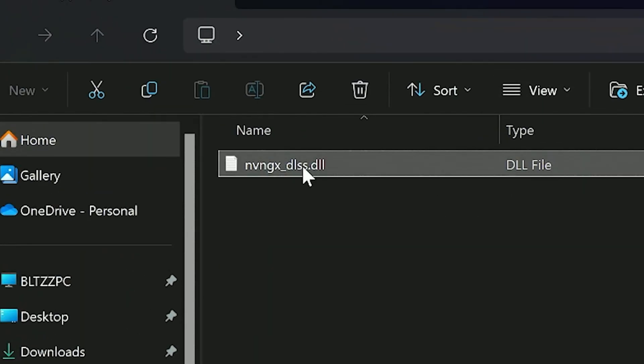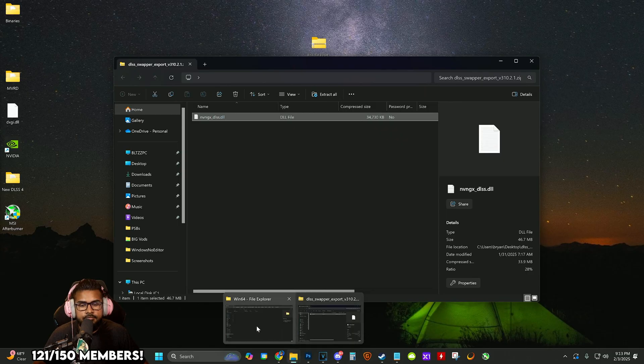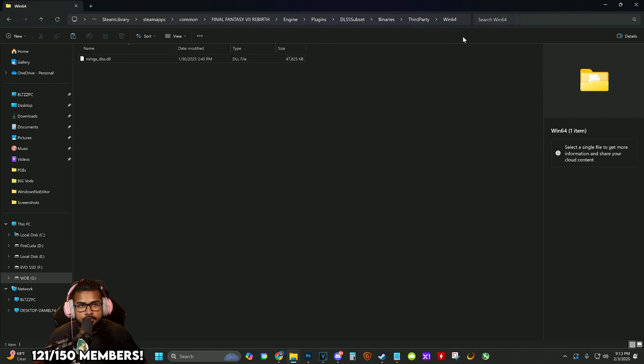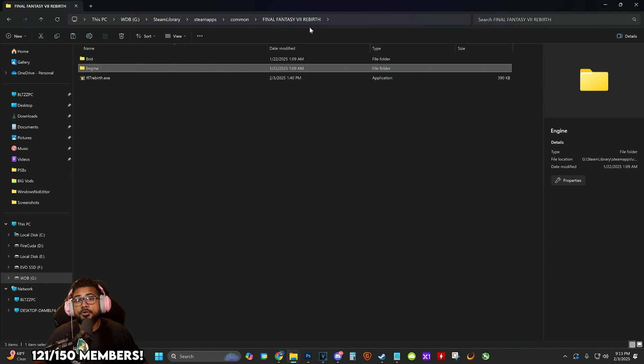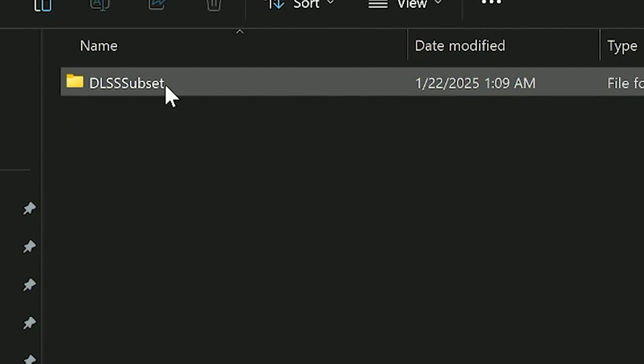Now we have this zip file that has DLSS 4 in it — it's going to be the exact same file name as the original. We're going to copy this and go back into the Final Fantasy 7 Rebirth folder we kept open — Engine, Plugins, DLSS, Subset, Binaries, Third Party, Win64.